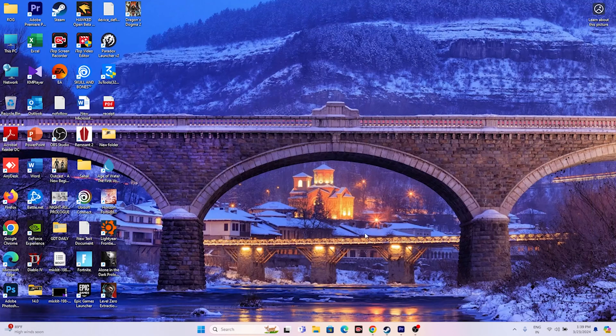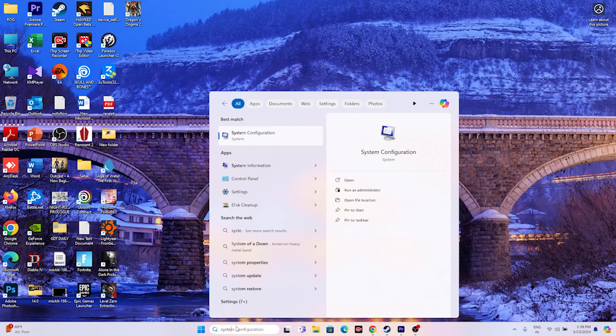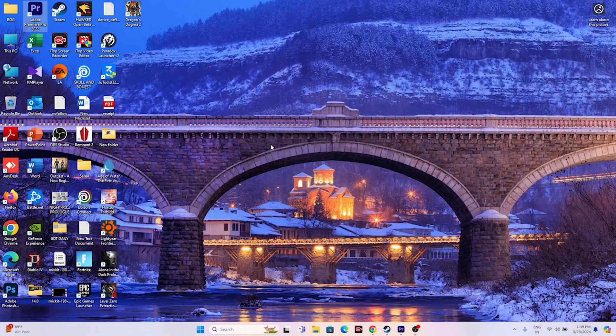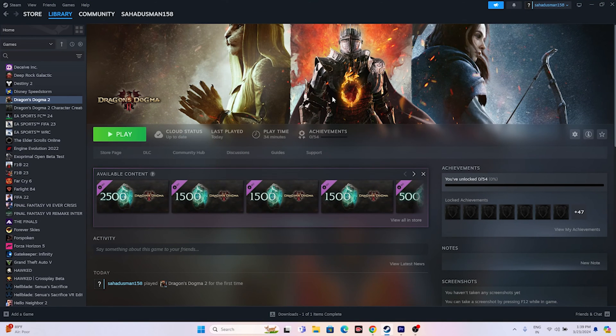Next, perform a clean boot. Go to the search bar and open System Configuration. Navigate to the Services tab, click 'Hide all Microsoft services,' then click 'Disable all.' Click Apply and OK, then restart your PC. After restarting, try launching the game again.